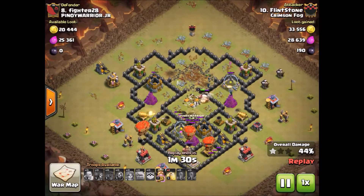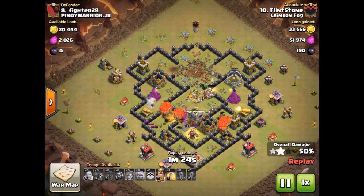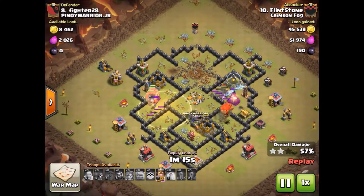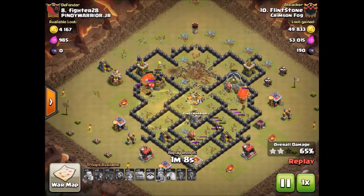The balloons are moving in from the bottom here, taking care of that wizard tower. Now they're working on the rest of the defenses on the bottom. He's got a heal down to keep up those balloons while they target that wizard tower. Just a couple more defenses left and the rest is history here.